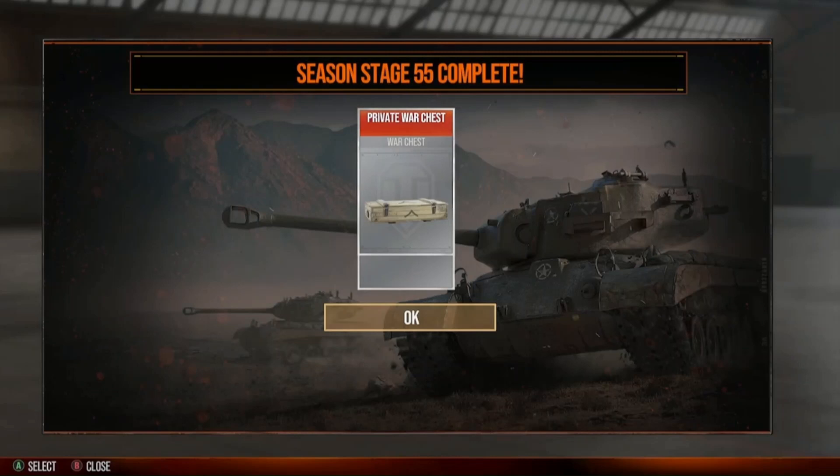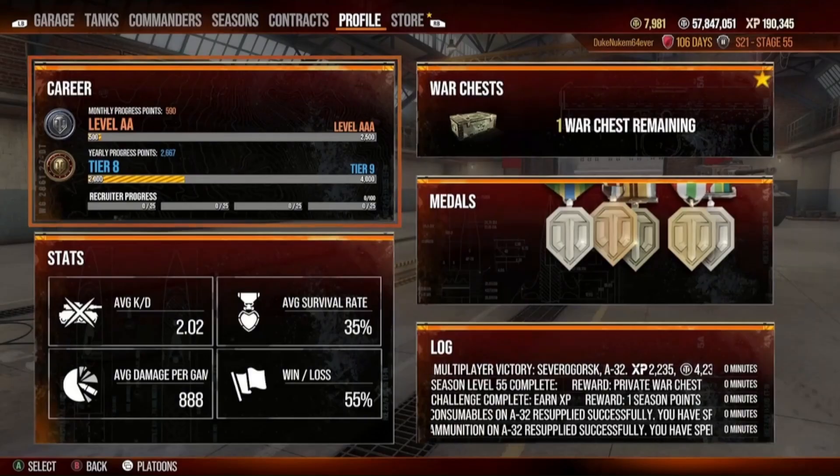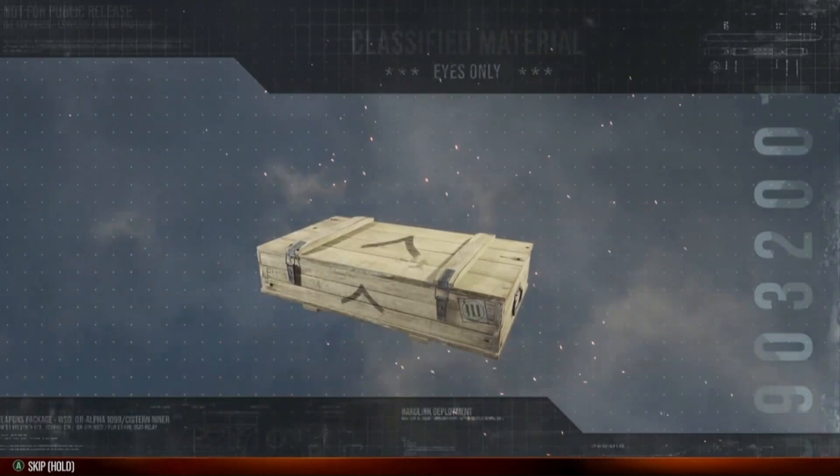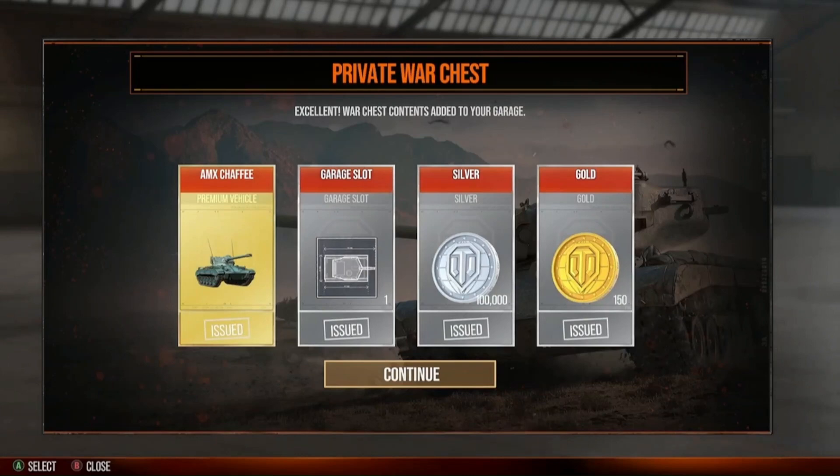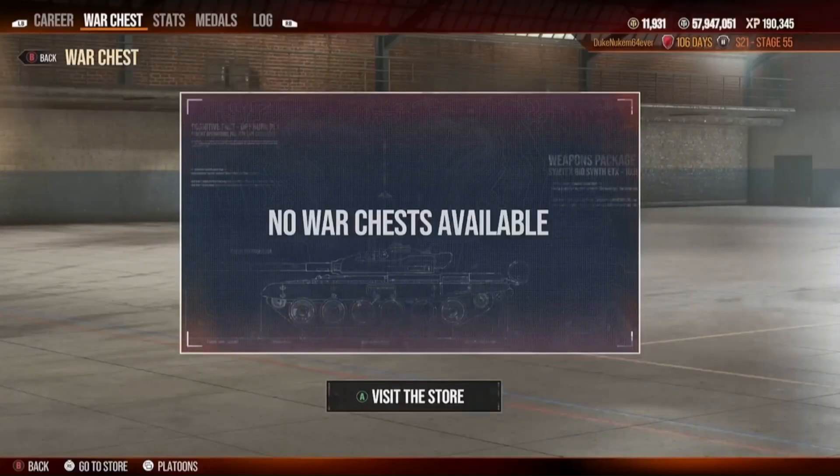This is the notification I got when I completed stage 55 of the season — I got a private war chest. Check out what was inside. This was my stage 55 war chest. Yeah, that's a jackpot! This is the second most expensive tank in the private war chests — a 3,800 gold refund. That is an AMX Chaffee, which was pretty fantastic — a great prize.